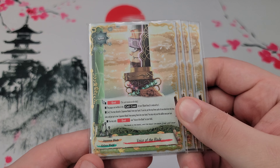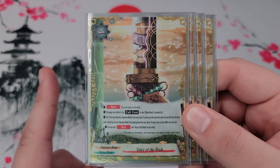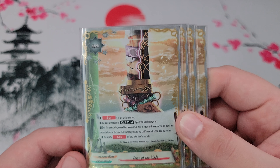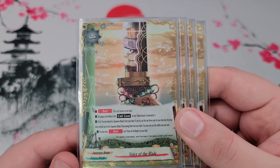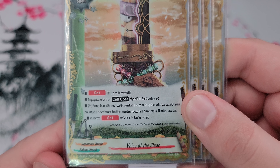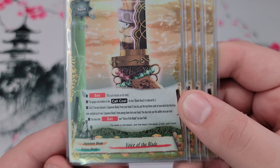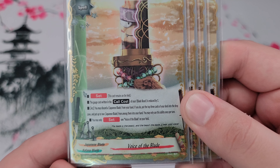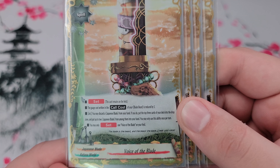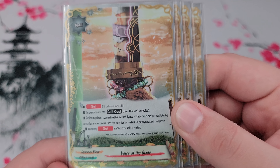Next up is the setsubo for Blade Beast: Voice of the Blade. You can only set one of these on the field at any one time. The gauge cost of Blade Beast is reduced by one — note that's Blade Beast, meaning just the monsters, not all Japanese Blades. Japanese Blades cover everything: spells, items, impacts, monsters. So the items you still have to pay for normally, but Mikazuke Munichika, Ichimonji, and Toji Giri Yasutsuna can all have their costs reduced. The other effect is: you can discard a Japanese Blade — any card — and then check the top three cards, putting up to two Japanese Blades from among them into your hand with the rest going to the drop. Even if they're redundant cards, just use it for gauge and draw fodder. It's a good hand consistency card.